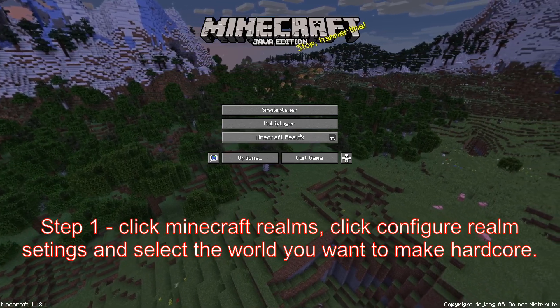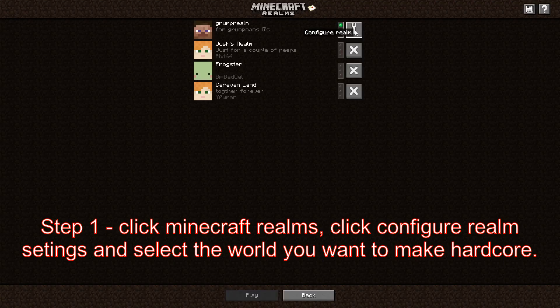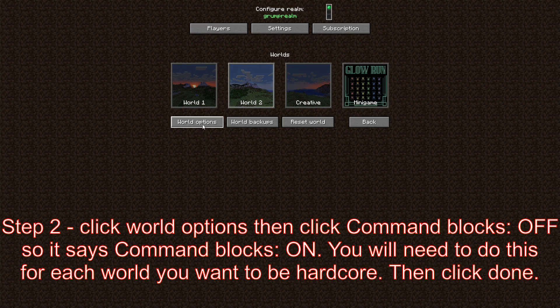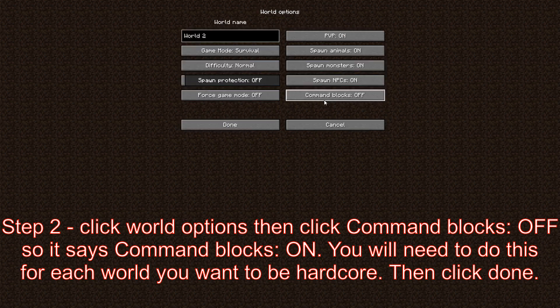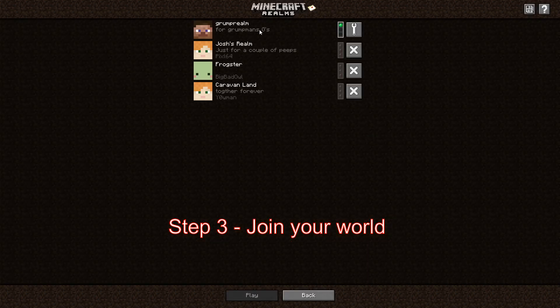Let's get right into this tutorial. Go into Minecraft Realms, click configure realm and have your selected world. There will be a flashing grey box around it if it's selected. Go into world options and click command blocks off so it says command blocks on. Then click done. Now join your world.